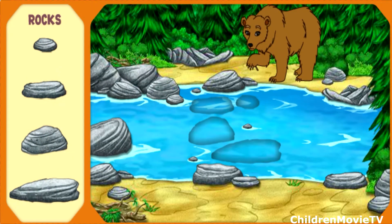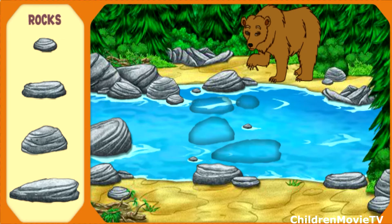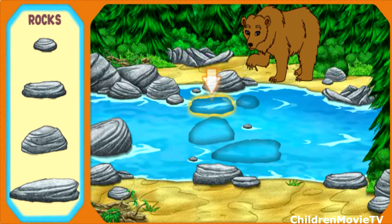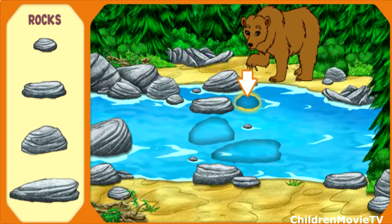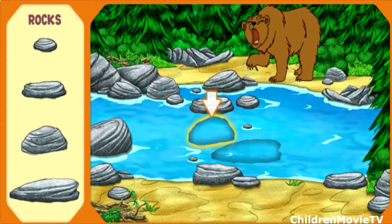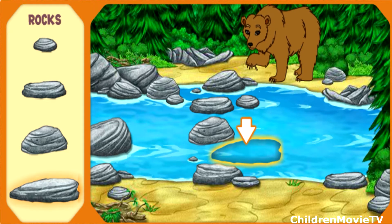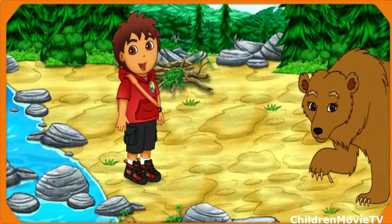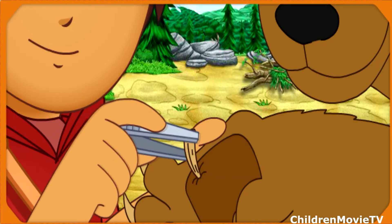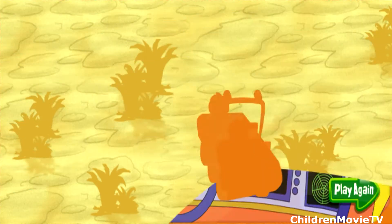There's Mommy Grizzly. She has a thorn stuck in her foot — that's why she's acting so fierce. Help me put together the stone path so we can cross the river and help Mommy Grizzly. Help me find the stone that is shaped like this one. Muy bien! Now help me find the stone that is shaped like this. Muy bien! Almost done! Now help me pick the stone shaped like this. Yeah! Help me find the stone shaped like this to complete the path. Yeah! We made it across the river. Now we can pull the thorn out of Mommy Grizzly's foot. Great job!